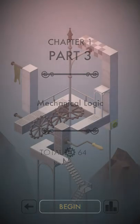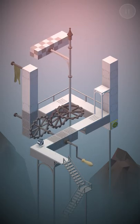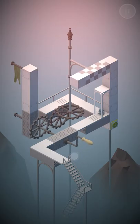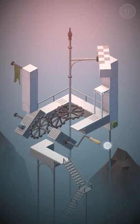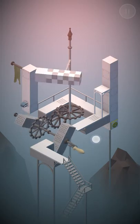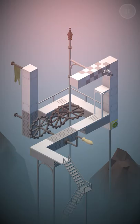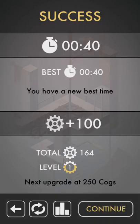Now in part three of the first chapter, it's a level called Mechanical Logic. As you can see it's getting a bit more complicated — we have more levers and gears going on. I'll work through it, having him walk up the blocks, go around, and make his way to the green dot. This is actually a bit easier of a level; I'm using muscle memory to work out the physics of it.